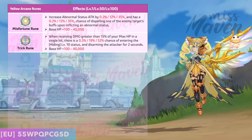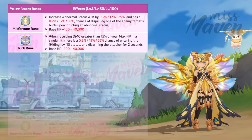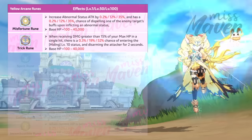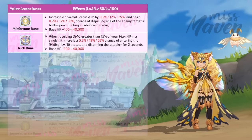Second is the Trick rune, which gets triggered when the incoming damage is high. When receiving damage greater than 15% of your max HP in a single hit, you'll have up to a 52% chance to enter hiding status and to disarm the attacker for 2 seconds. Hence, this rune is a good defense mechanism against heavy damage dealers and can be a game-changer when facing powerful enemies.